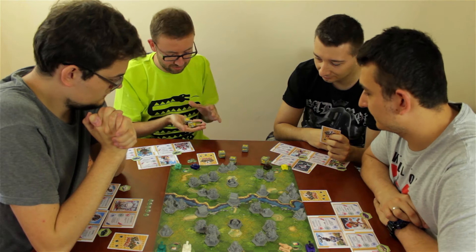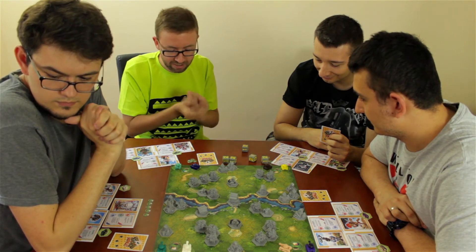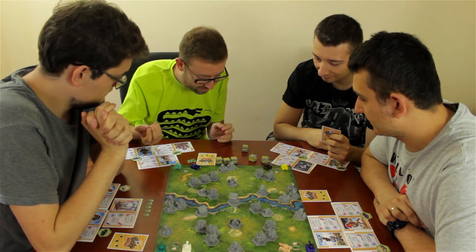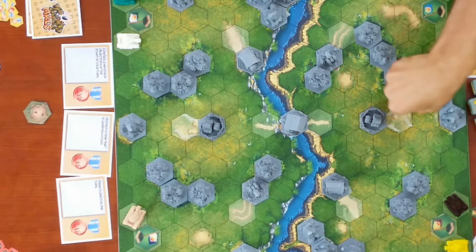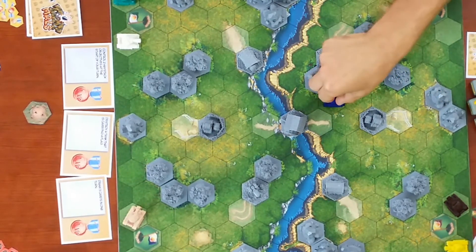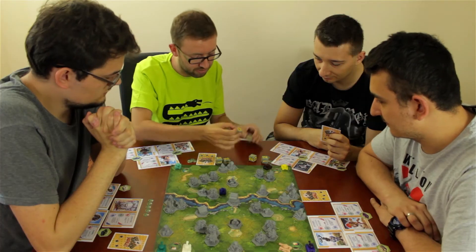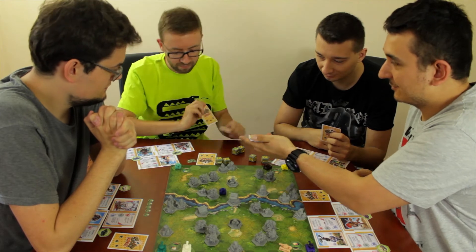The dice roll yields a lot of move — great results. The player counts out 7 move points and doesn't need a shot this turn. He uses one die result to draw an action card and passes a card to the opponent.